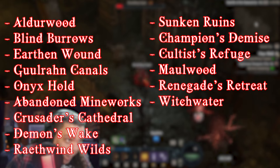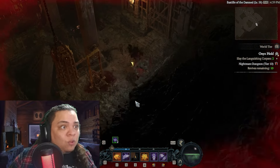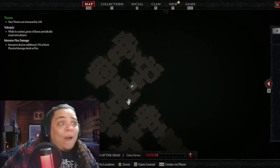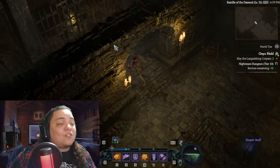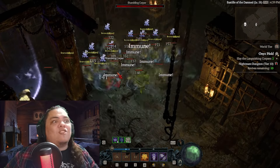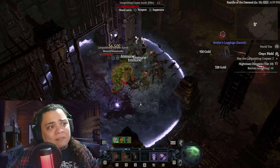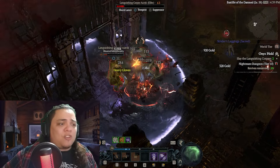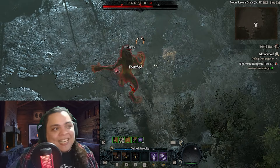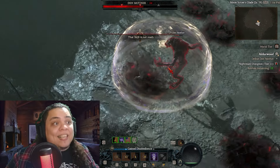My personal favorites are Moldwood, Aldorwood, and Blind Burrows — they're fun, quick, easy, and have cool objectives. If a dungeon isn't on this list, I don't do it unless I really like it, because it's less efficient. I just salvage the sigils for dungeons not on the list. There's enough variety here that you don't feel like you're running the same dungeon back to back. Take a screenshot of the list so you can quickly check your sigils to see if they're for the good dungeons.